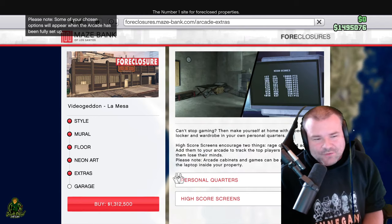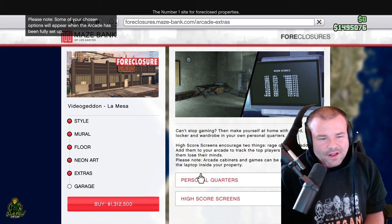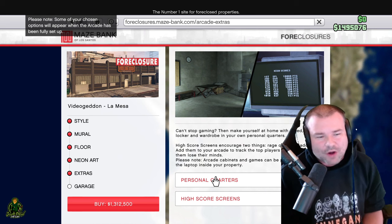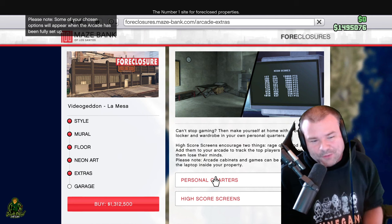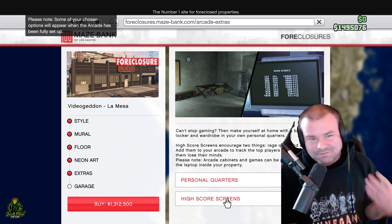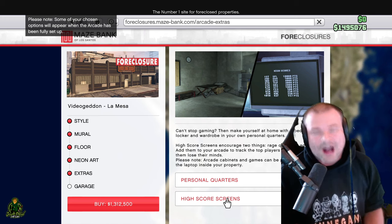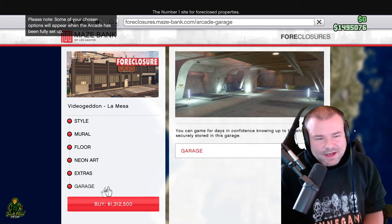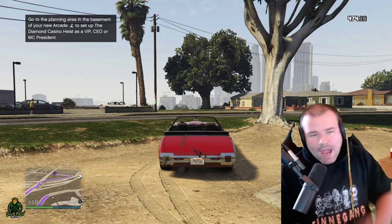For extras, if you want to switch all your clothes then get a Personal Quarters — but if you already have an apartment or somewhere else to do that, I probably wouldn't recommend it. High score screens you don't really need unless you want high scores on your arcade machines. One thing I would recommend is a garage — definitely get a garage for your arcade.